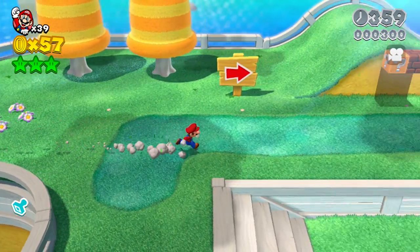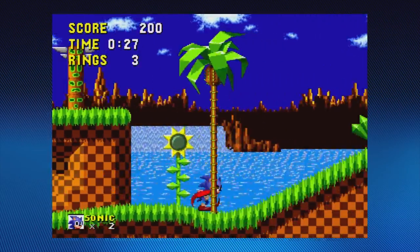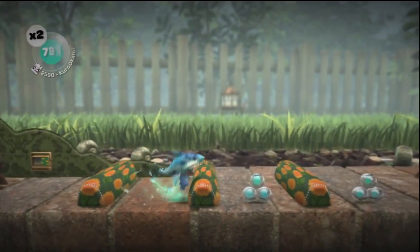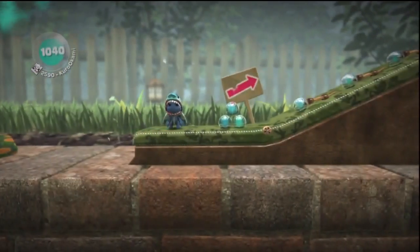Mario has different tiers of speed, whereas Sonic is more gradual. Increasing the time between standing still and reaching a maximum speed can result in your game having a less responsive feel, giving it more of a floaty quality, especially when you apply these rules to jumping — though we'll come back to that later.